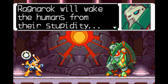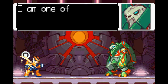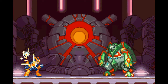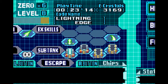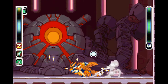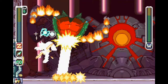Ragnarok will wake the humans from their stupidity. It is the grand plan of our group and commander Craft. I am one of the Einherjhar warriors — Hit Genblum. I will defeat all who stand in my way. Hit Genblum reminds me of Rainy Turtloid from X6, which is not a good thing to be reminded of. The elf is one of the only ways you can deal elemental damage. He likes to fly all over the place in the room and do a couple of melee attacks every now and then.